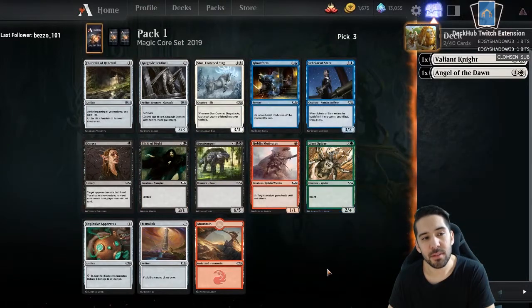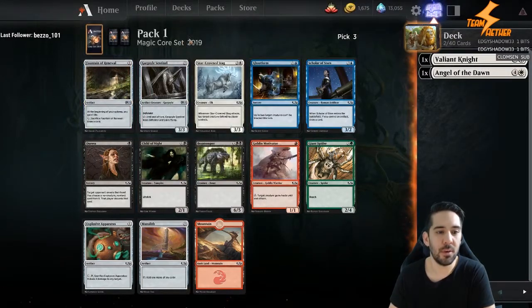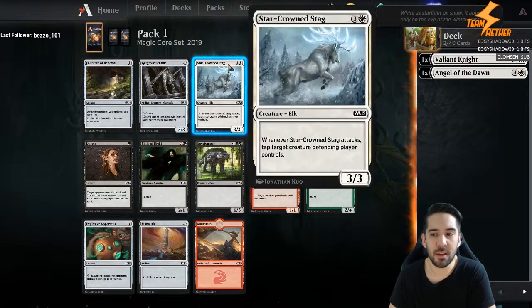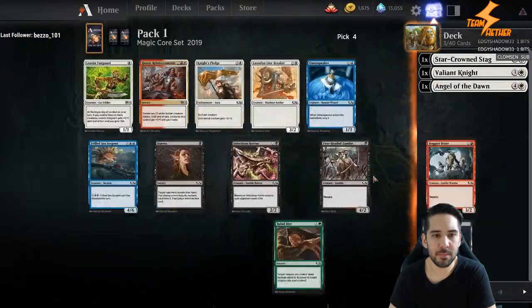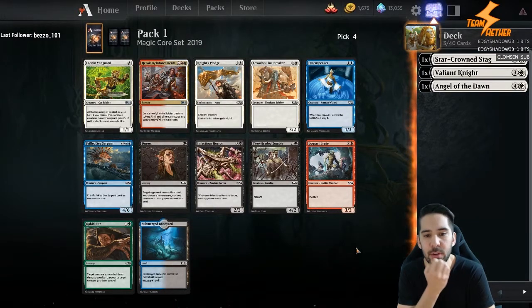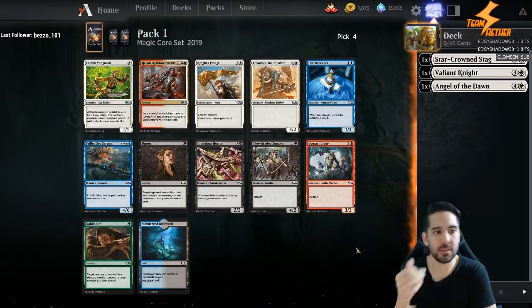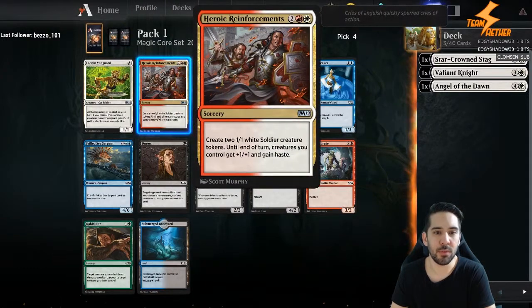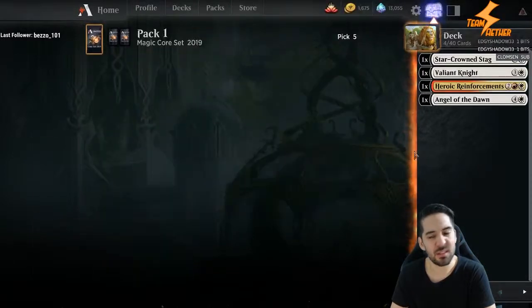Could take the Spider, but Fountain of Removal is okay — I like that more though. I am going to go deeper on white, I guess. Heroic Reinforcements. So I am white, not yet red, but wouldn't mind that. It's one of the best cards you can have in an aggro deck, but not really with this. Let's do it.